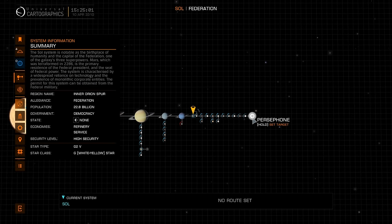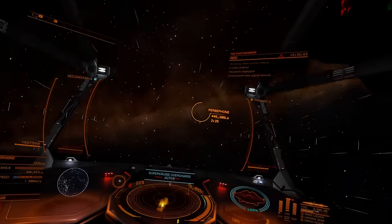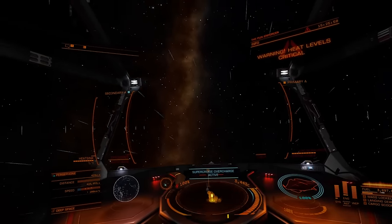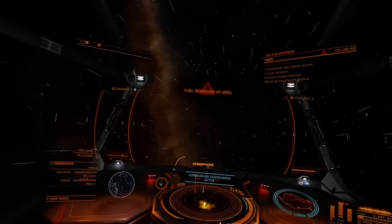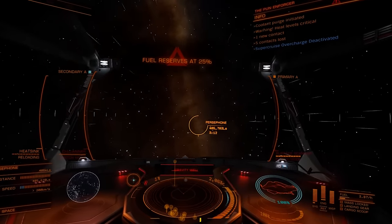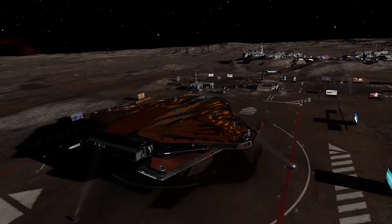How about Persephone? That is a good distance from the Sun, and here we begin to see the real limitations of Super Cruise Overdrive. We are not far past Pluto, and we are already almost out of fuel. Still, it means you get to visit some really unusual and out-of-the-way gas stations.